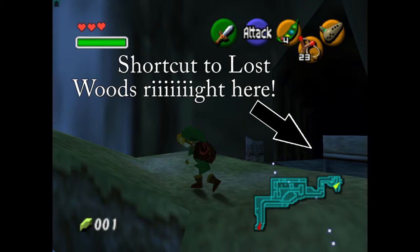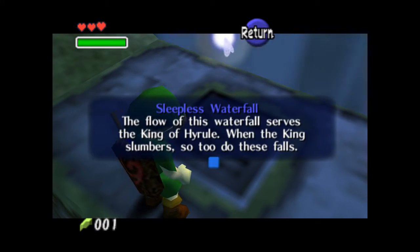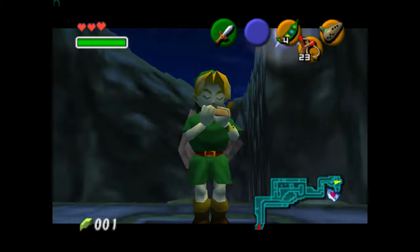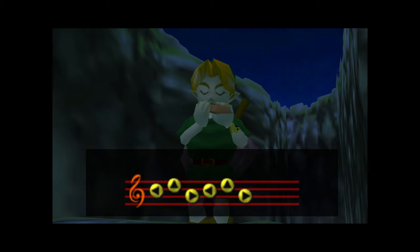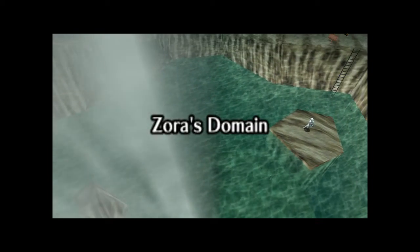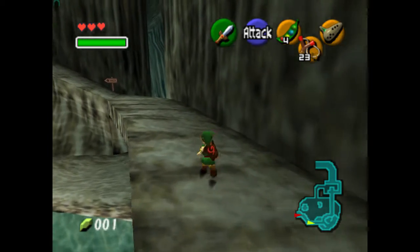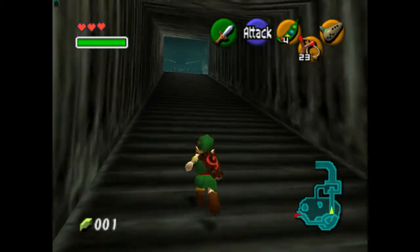The only thing is, it plays that every single time you need to go into Zora's Domain. If I wanted to go talk to these Zoras, they would all just tell me about how the princess is missing and stuff. So I'm just gonna skip all of that and go straight up to talk to King Zora. And wait till you see King Zora. There he is! Hello there, buddy! 'Oh, my dear sweet Princess Ruto, where has she gone? I'm so worried.' So we're going to investigate where the missing princess is.